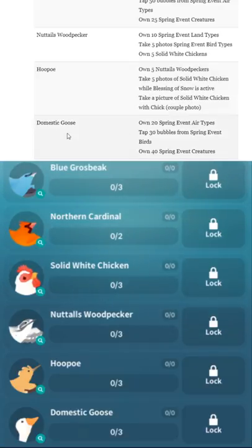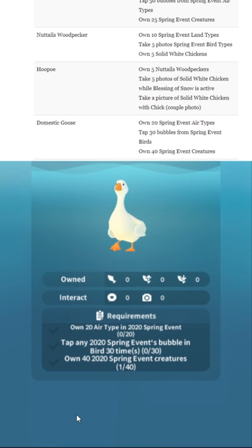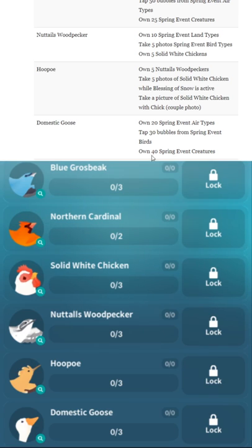Domestic Goose — heck yeah! Get that good Goosey boy. Look at that proud walk — that is a fine Goose. Own 20 Spring Event Air Types. Tap 30 Bubbles from Spring Event Birds. Own 40 Spring Event Creatures.